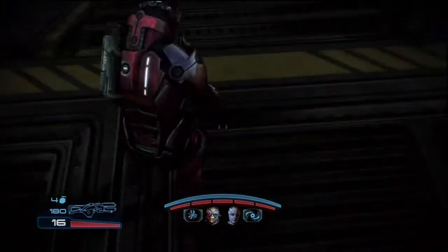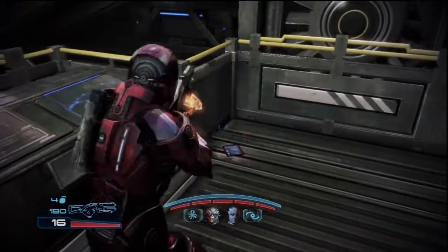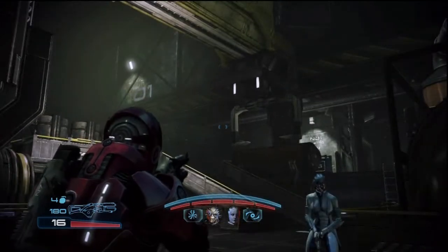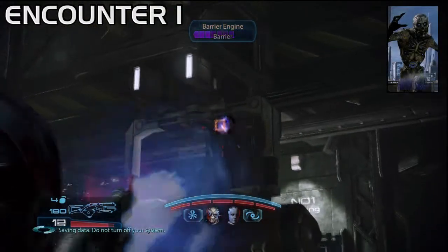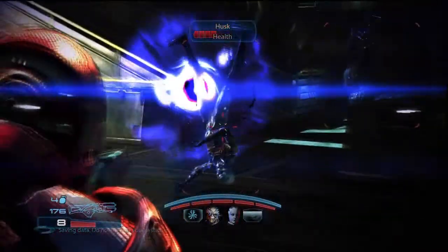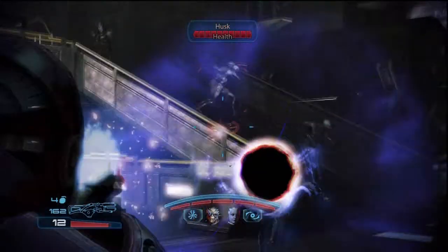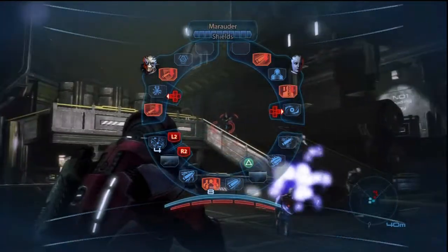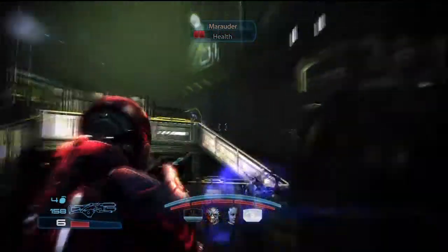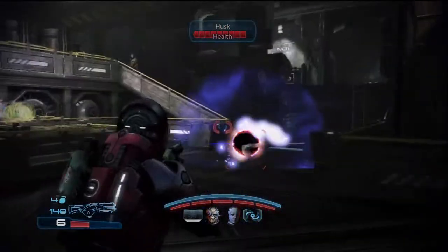When you start the encounter, a barrier engine will appear that you'll have to destroy. All of the husks and the one marauder will pour down that stairwell, so you'll want to take it out as quickly as possible. You'll see a little flash right at the start so you can see right away where it is. Take it out first and drop a singularity right at the bottom of the stairs so that any husks that come down, as well as the marauder, will get trapped in it. The marauder you'll have to hit with an overload to wipe out its shields — Garrus has got nothing better to do. With the singularity up, your only real threat is from the marauder; just be sure to drop another one as soon as the first one ends.